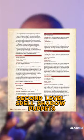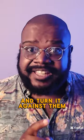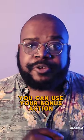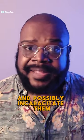Second level spell: Shadow Puppets, page 220. With this spell, you can animate the shadow of your enemy and turn it against them. As long as you have concentration, you can use your bonus action to have the shadow attack them for 2d8 psychic damage and possibly incapacitate them.